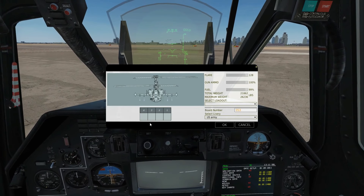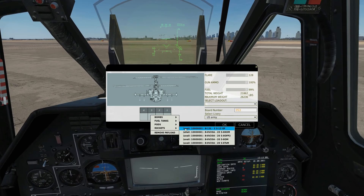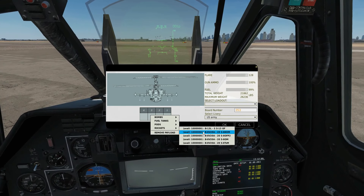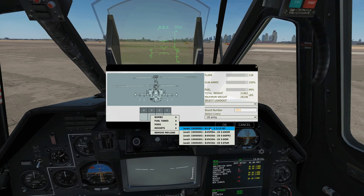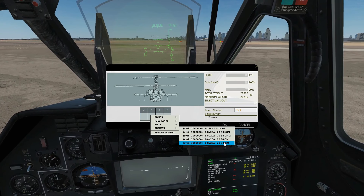Armament screen up. We can have four pylons that we can put rockets on. The rockets available are from a B-13 launcher with a type of rocket, or a B-8 type launcher with these types of rockets.